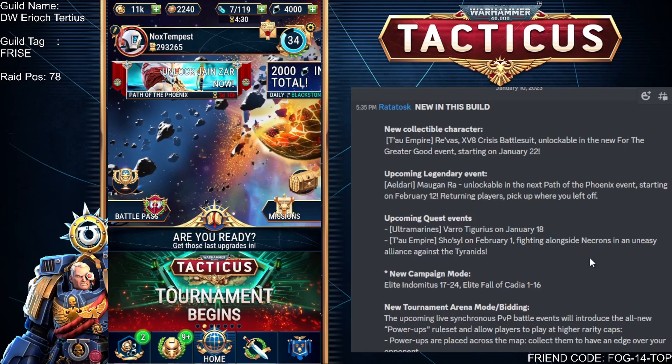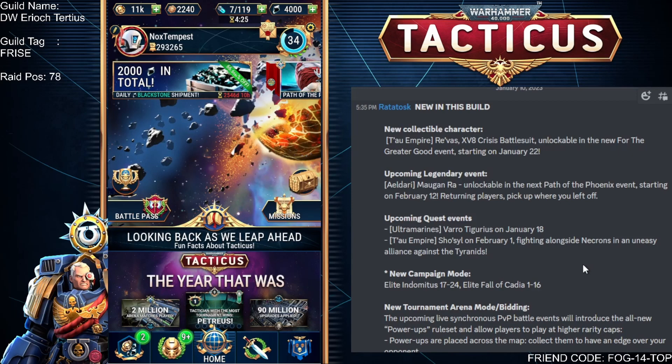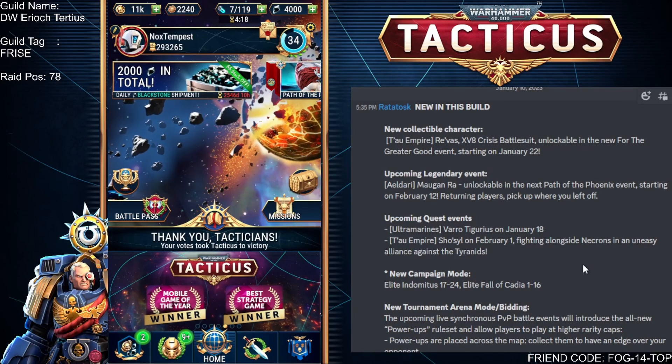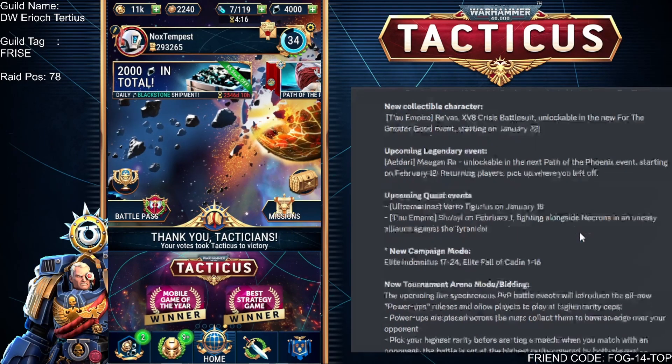The upcoming events: we've got Varad Tegirius — meh — and Shosel, which isn't a massive surprise because the way the cadence is going, they'll be releasing them like the XVIII battle suit coming out, and then later on they'll be doing the quest to get more shards for it.